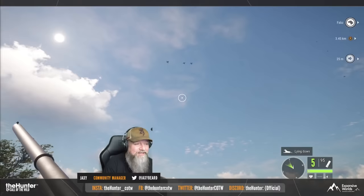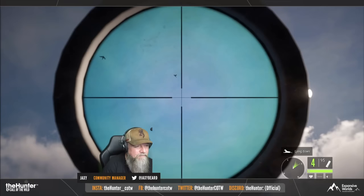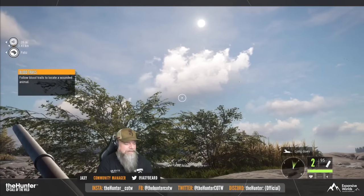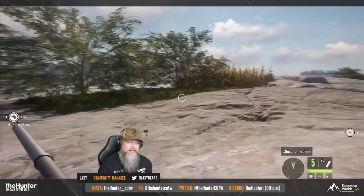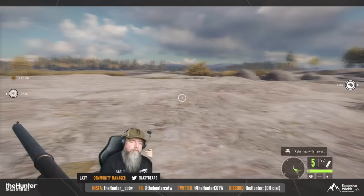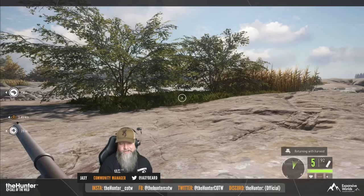And instead of having the types of traits that would help you track things down like the Bloodhound would, this Labrador Retriever is going to have stuff that helps you fetch things easier. So it's going to have a trait that will allow it to recover arrows for you, which is actually kind of cool. And then we've also got one that's going to make it so that it will be able to run farther away to retrieve stuff. There are obviously more traits that are going to help it retrieve things better and faster.